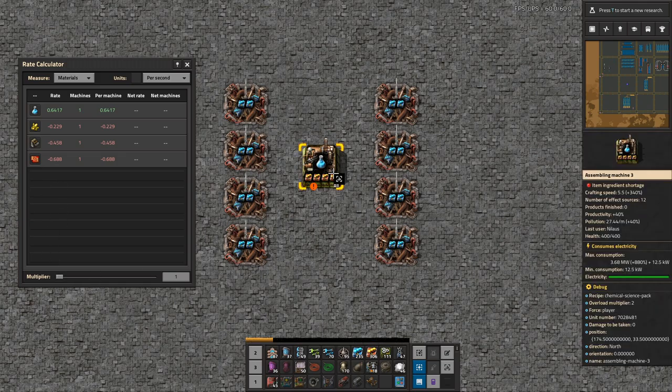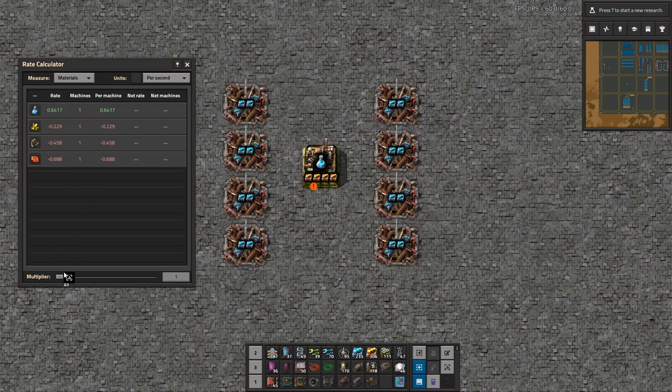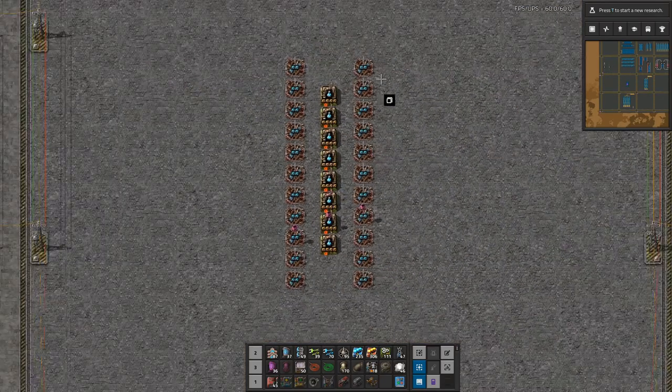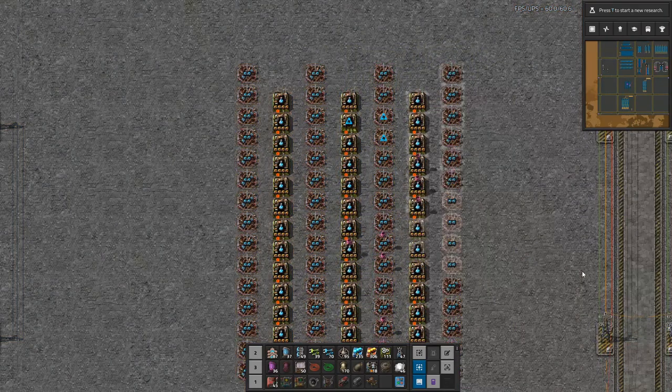Blue circuits is always horrible because it produces so slowly — it takes 24 seconds to get two chemical science packs, so it's actually a 12-second craft time for one science pack. Using the rate calculator slider, I find that 36 assemblers is probably a good place to be. Building 36 in one row is not great, so what if I arrange them differently — 4, 8, 12 — to get a better layout? That's still 36, but much more workable.